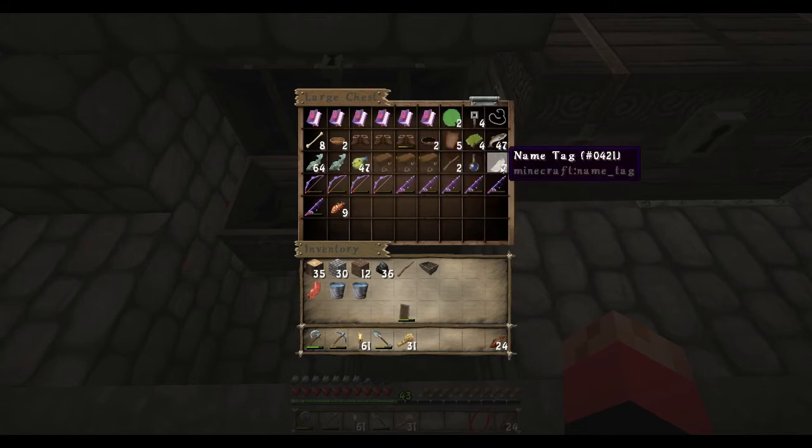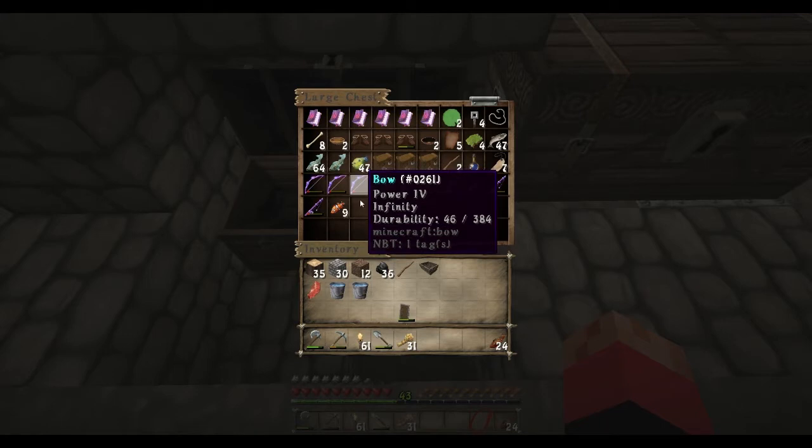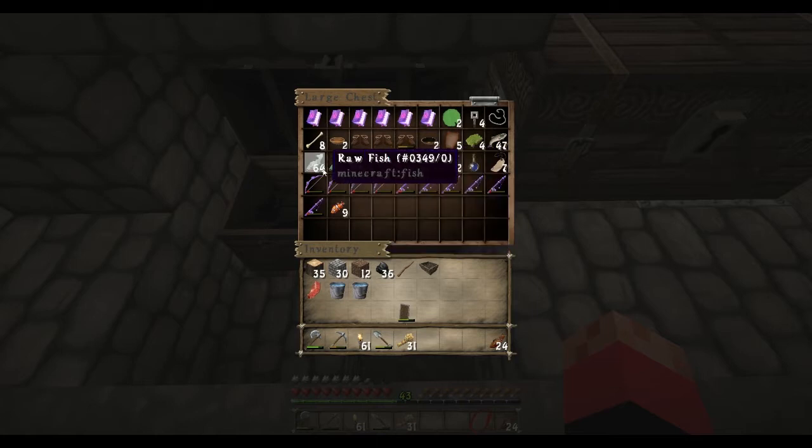We've gotten some tripwires, some boots. I've repaired some — there were more than that. I've used them to repair. Some saddles, name tags. The bows: Power 3, Unbreaking 3, Power 4 and Infinity — that's a good one. Power 4, Infinity. I still got a bunch of fish I haven't cooked up yet, a little bit of leather, some ink sacks.